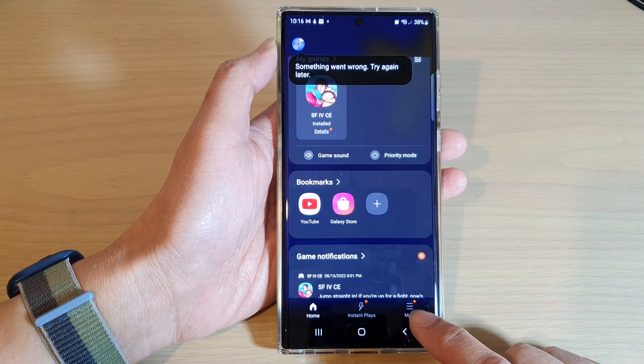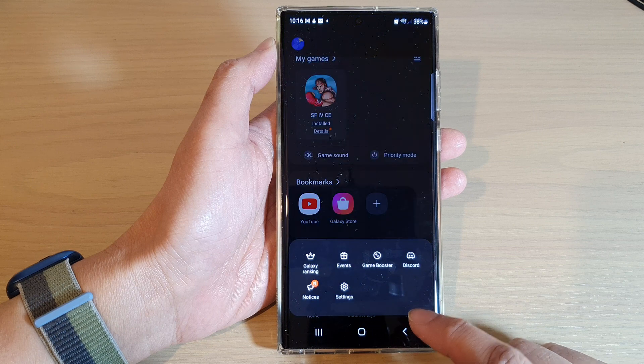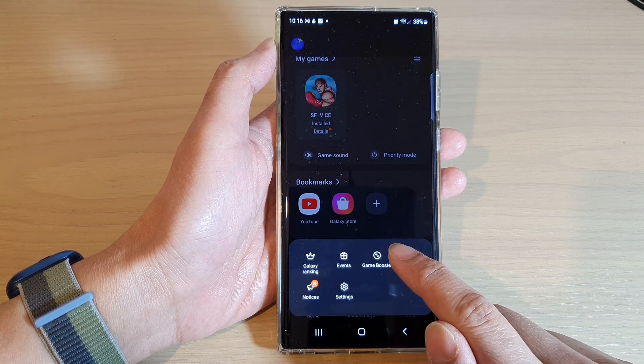Next, you want to tap on the More button at the bottom and then from the pop-up, tap on Game Booster.